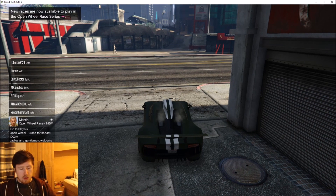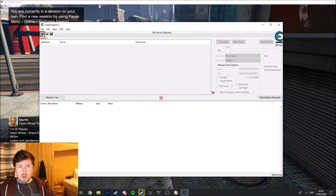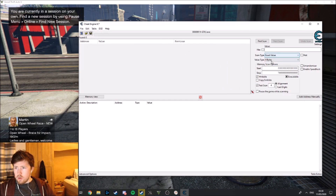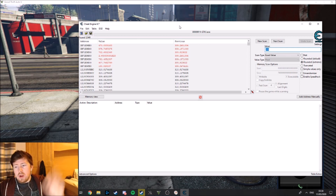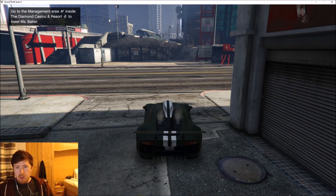Next thing we're gonna do is open up Cheat Engine. Make sure Cheat Engine is in the right place so you guys can see it. We're gonna target GTA 5, search for a value of exact value - it's gonna be a float, so you need to check your value type to float - and search for 310. For some reason they made it so that you have 310 health, I don't know why, but that's what it is. So there you go, we found all our values for 310.